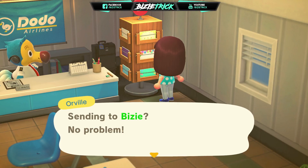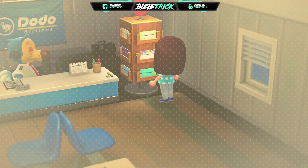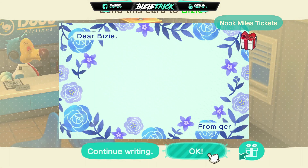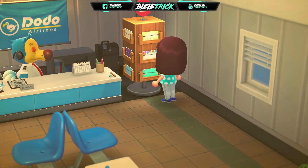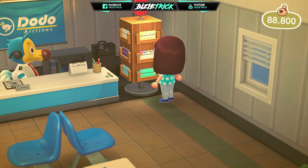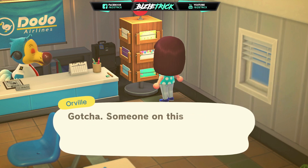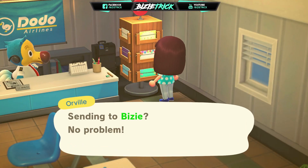Three minutes is where the game auto saves. When it auto saves and you fail to get all those items, the glitch is not going to work. At this point we will use my secondary character to send the items we want to duplicate to my main character. You will need three profiles — three islanders — for this duplication glitch to work.